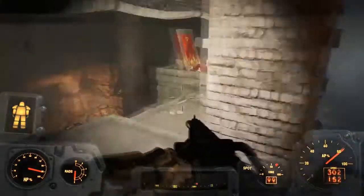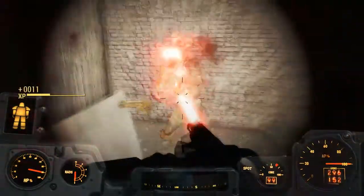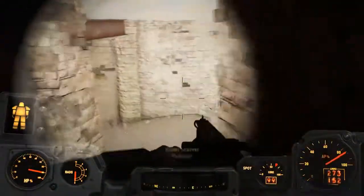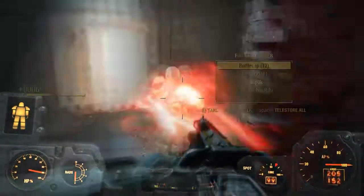Jump down again, and once you're down here you will actually find that Pickman is quite a psychopath. What I mean by that is he kills raiders and he paints paintings with their blood — so chaotically neutral, or chaotically good maybe.